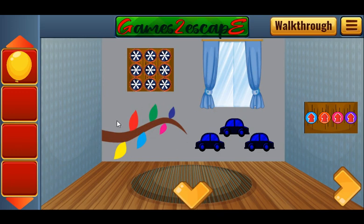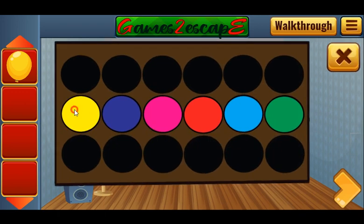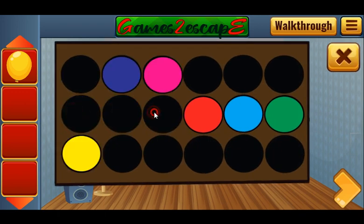In this room we can see colored leaves. Red, green, and blue are on the top, and yellow, teal, and pink are on the bottom. We need to move these circles in the same way.